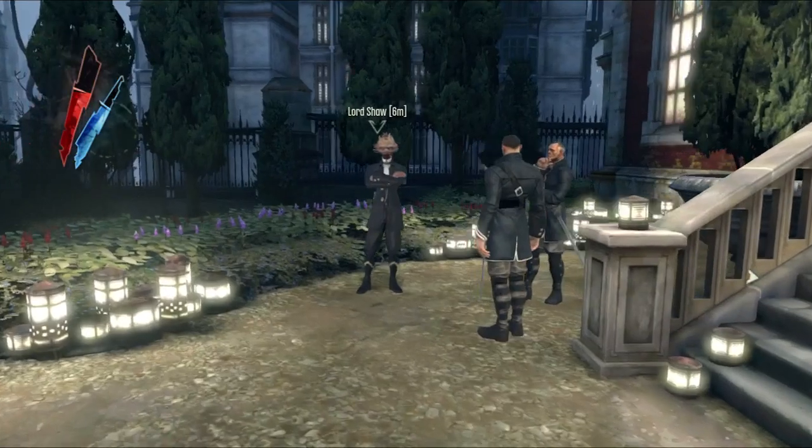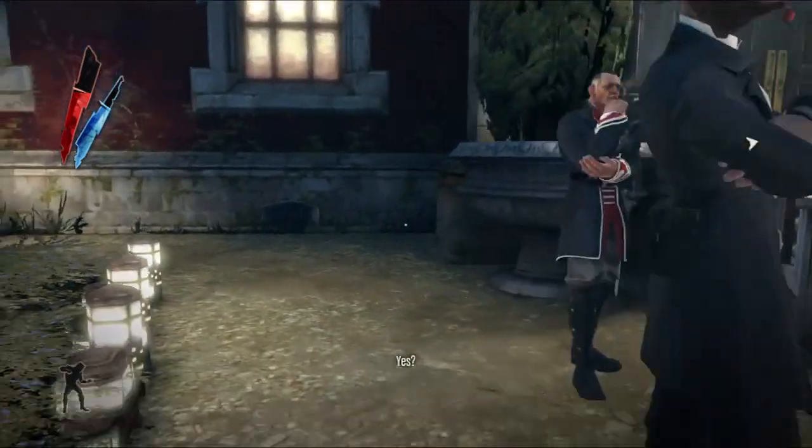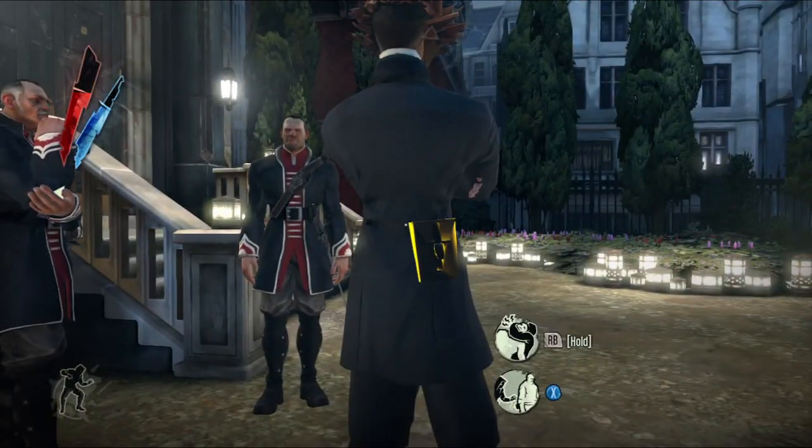Also you can go find Lord Shaw — he's the guy with the wolf mask — and pickpocket 100 gold coins from him.